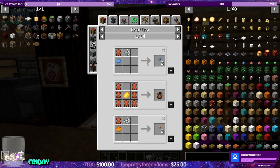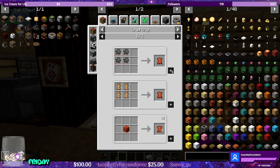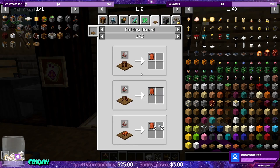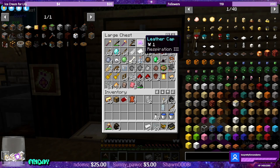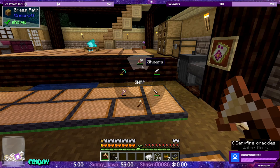What else can make leather? Rats. Rabbits. I have leather gear, right? But it's enchanted. Any part of me wanted to make an armor stand for these guys. I think I have shears - I do have shears.